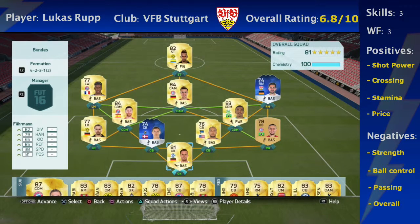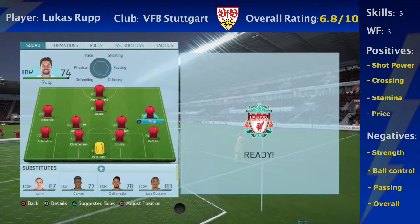G'day lads, welcome back to another FIFA 16 episode. As you can see by the title and in the background, we are doing a Team of the Season Rupp player review. We are trying him out in the 4-2-3-1 formation at right mid, however throughout my time using him, I did mix him up and try him at different positions. I believe he goes for around 14k on PlayStation and around 15k on Xbox.